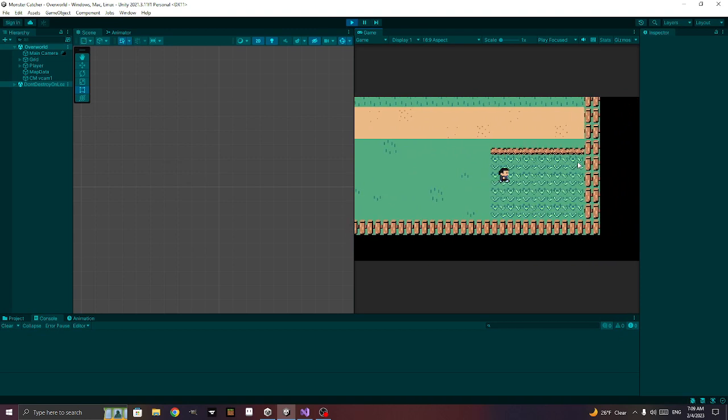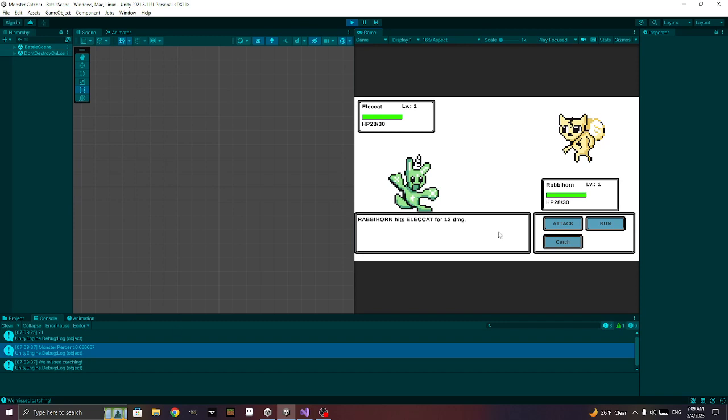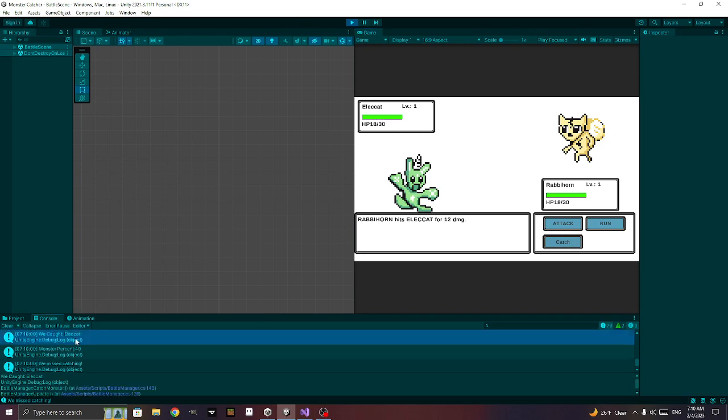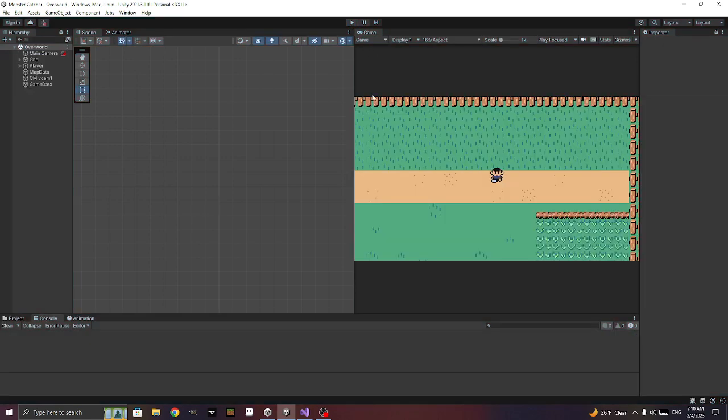All right, after the fix — let's attack and try to catch. We missed, percent is zero — let me shock again. Okay, now let's try to catch at 40 percent. It says right here 'we caught' — we caught it! So now that we can catch it, we need to add the Pokemon to our player's list and end the battle.